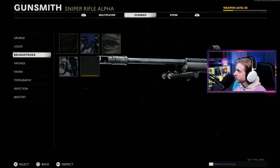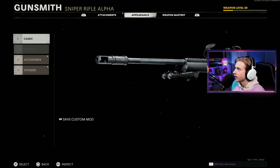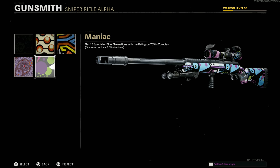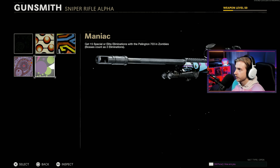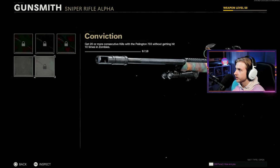63 pack of punch kills. Vintage is done. I'm going to take the Cobra Red Dot off real quick — the mana camo is gorgeous on the snipers. This thing is beautiful. You really can't even see it. Look at that. Absolutely stunning. That's all I wanted to show. Fauna, we're done with that. Topo, we're done. And then we just got to level 50, so we need to do our infection.